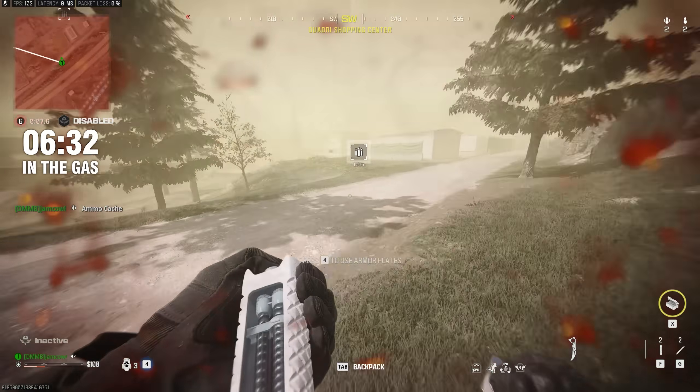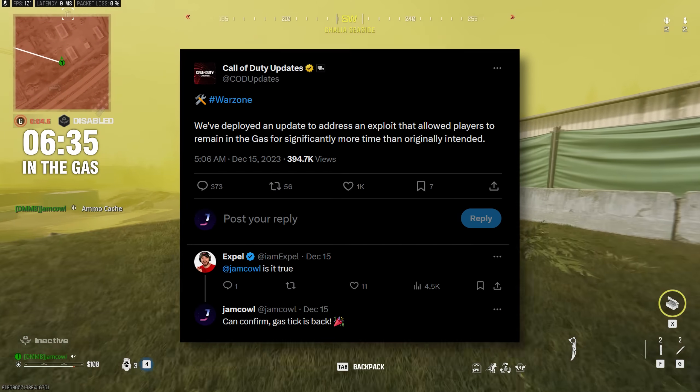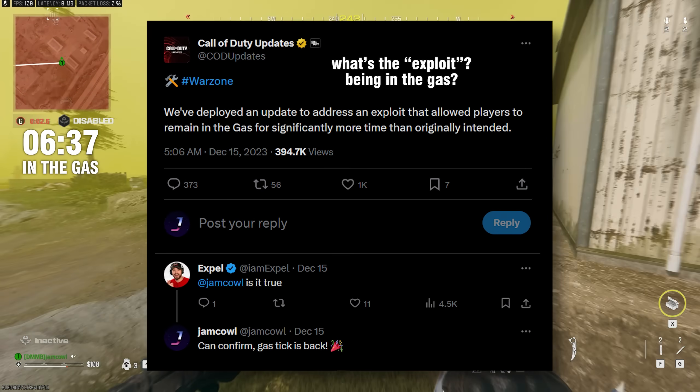Less than 24 hours after publishing that video, Raven Software updated the gas to reintroduce gas tick — but it doesn't work quite like it did before.